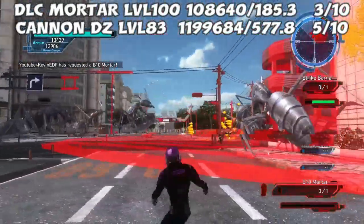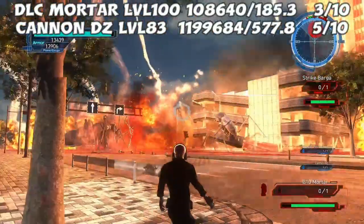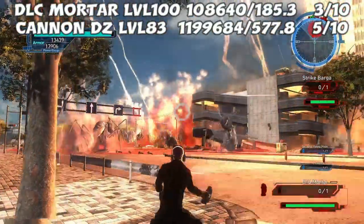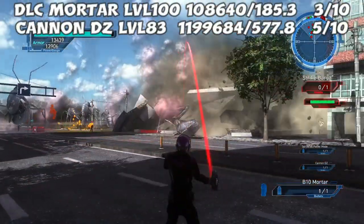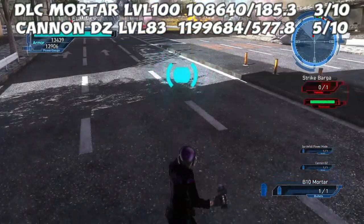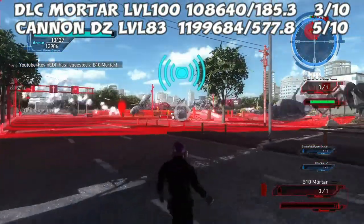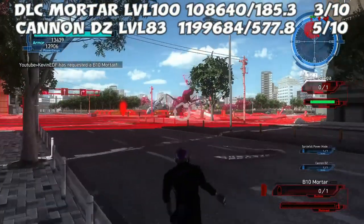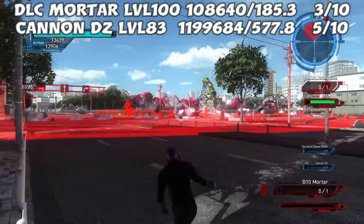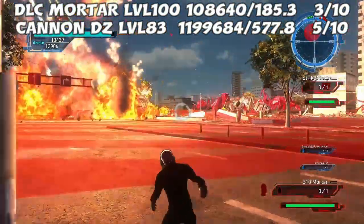The non-DLC is the Cannon DZ, which is probably no surprise — it does over 1.1 million damage and comes in at 577 per point. This one's a bit expensive, that's one negative of it. I give it a practical rating of 5 out of 10, because it's good on stationary targets like a hive, but it's not good for crowds of enemies — it's good on single large targets if you can get it to hit. Like Archelon is kind of hard to hit with, but when it hits, it does major damage.